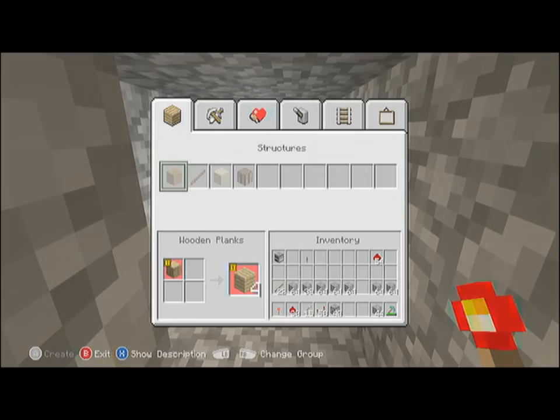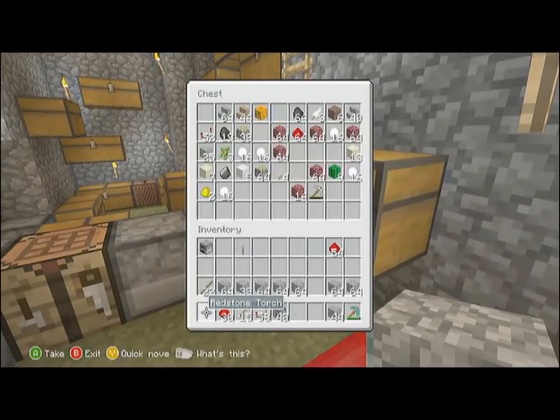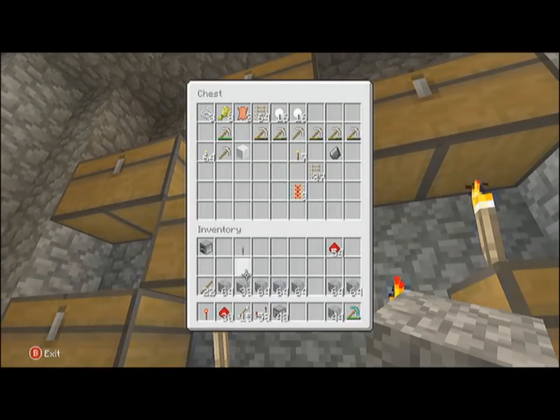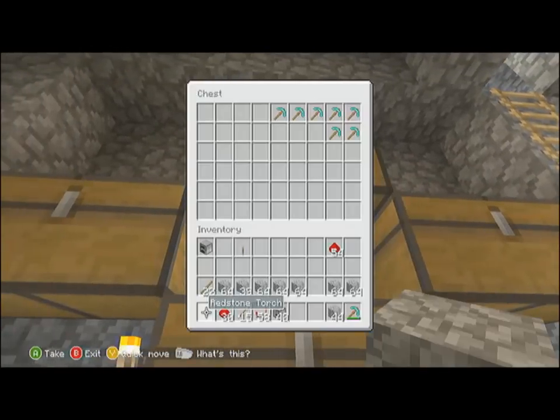The materials you need here are redstone torches, redstone repeaters, arrows, dispensers, and whatever you want to build with.